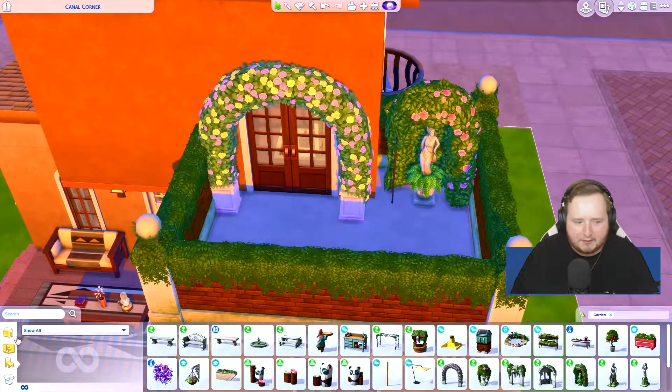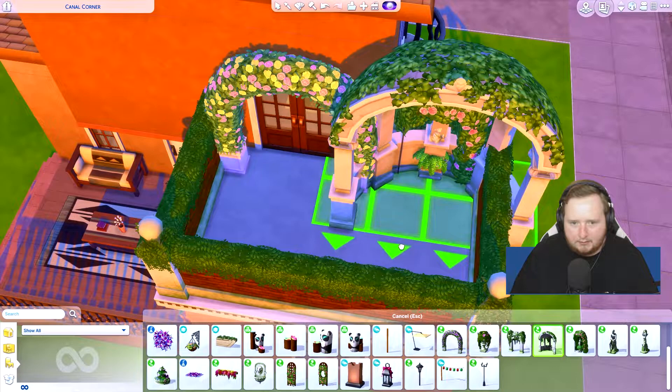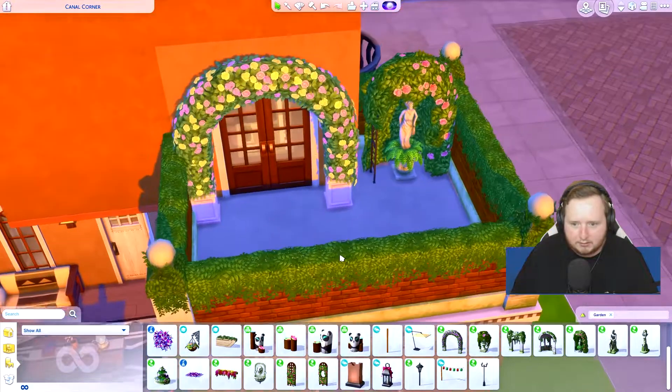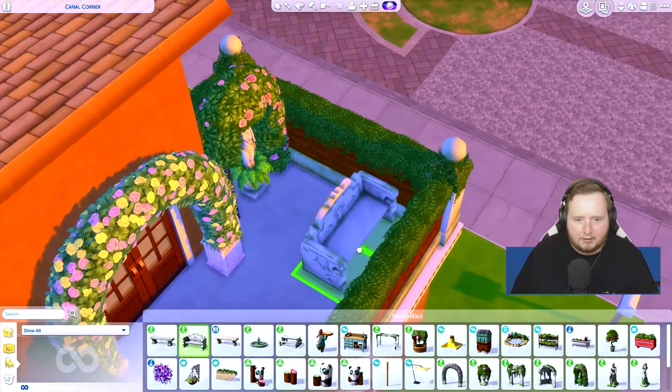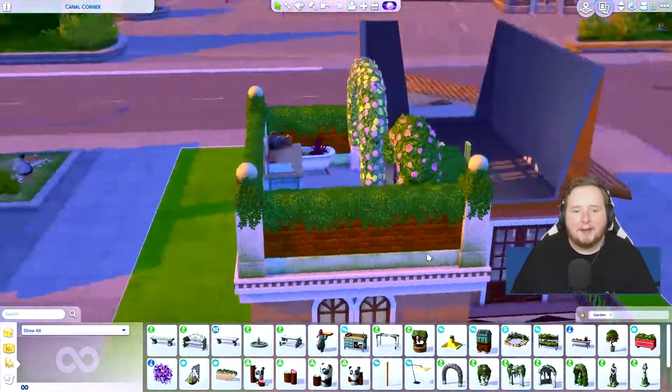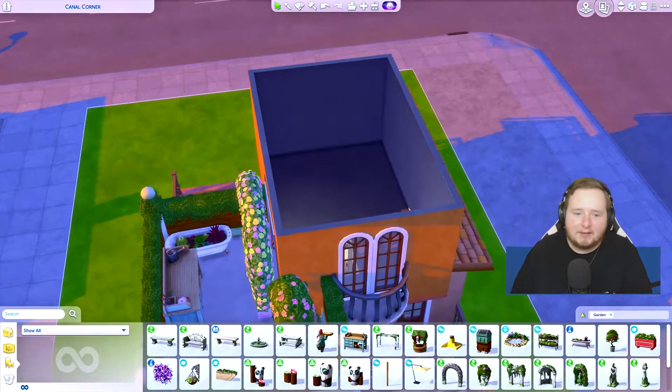I don't think there's going to be any flooring — we'll have to stick with this. We're gonna have like a nice little garden bench here. A nice little outdoor area — I kind of like it a lot. So for the bedroom, the very last one, what did we get?